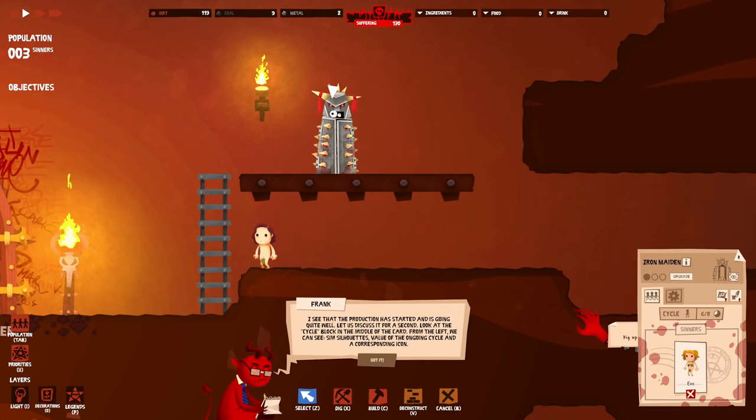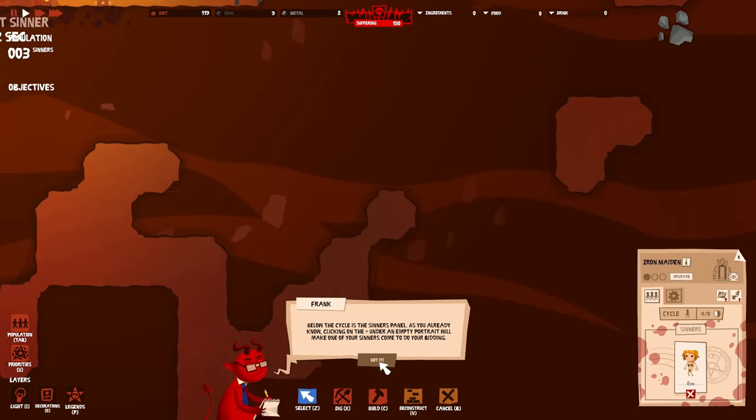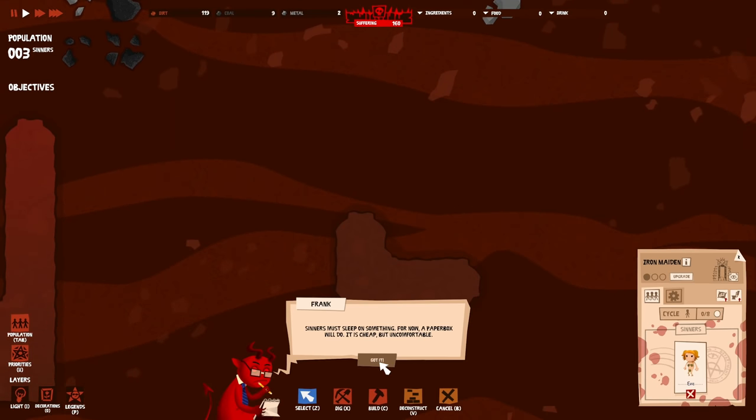Let's discuss the cycle block in the middle of the card. From the left we can see sim silhouettes, value of ongoing cycle, and corresponding icon. There's a tiredness structure that increases sinners' fatigue, and a structure that fills sinners' bladders. Sinners must sleep on something - for now a paper box will do. It's cheap but uncomfortable. This is hell - not a place of luxuries!